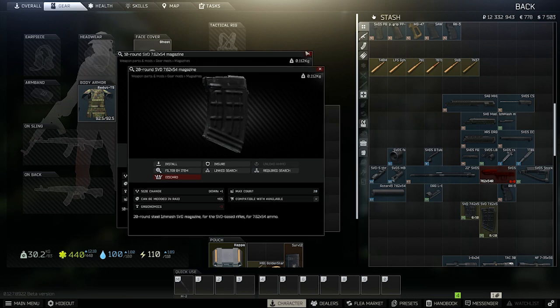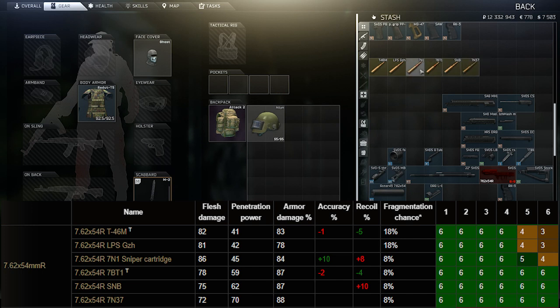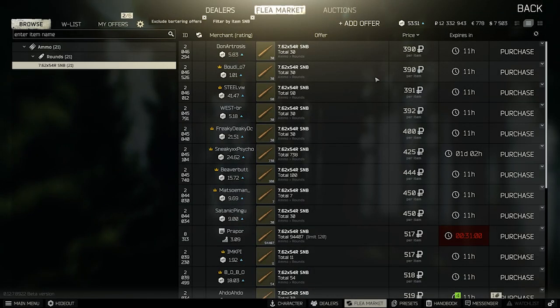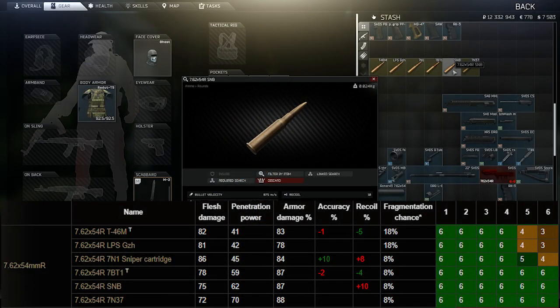With ammo you have quite a few choices and a lot of them are viable — I have them ordered from lowest pen to highest. Your highest damage is the 7n1 round, one of the few that can one-tap the chest reliably up to level 4 armor, with 45 penetration and 86 damage. The last three rounds will all penetrate level 6 armor, but SNB is the special one — it's extremely cheap, usually under 500 rubles a round and often down into the mid-300s. If you hit people in the chest with SNB it will two-tap them almost every time. It's the only round I run in my SVD because it's cheap, consistent, and effective.